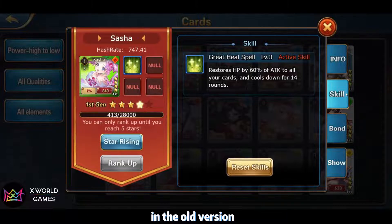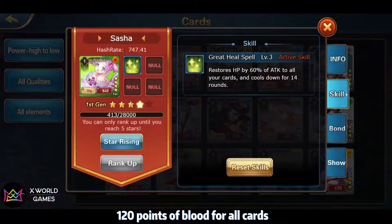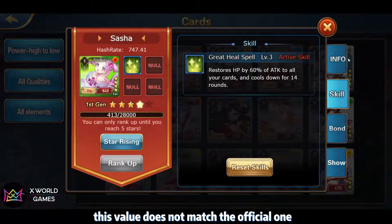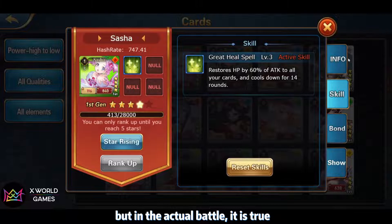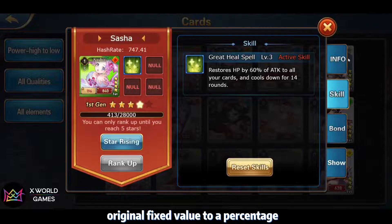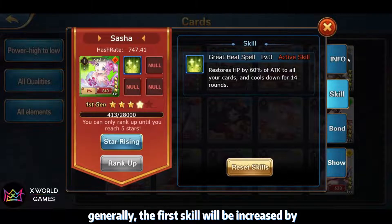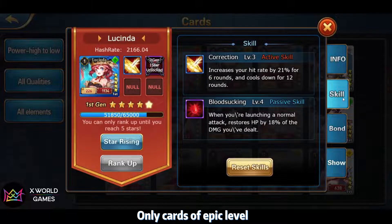In Sasha's case, I remember her first skill was initially set to restore 120 points of HP for all cards, but after upgrading, the effect of the skill reached 180. The value does not exactly match the official one, but in actual battle it holds true. After the vision update, most card skill effects changed from the original fixed value to a percentage. According to my analysis, generally the first skill increases by about 5% for each skill level.